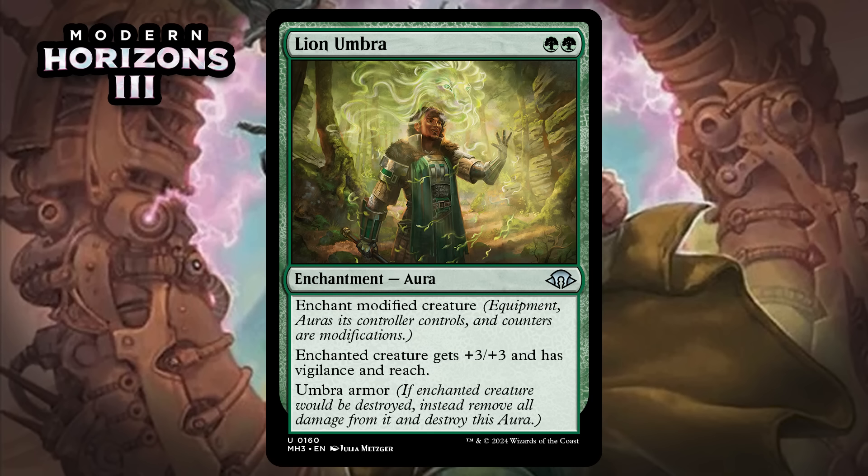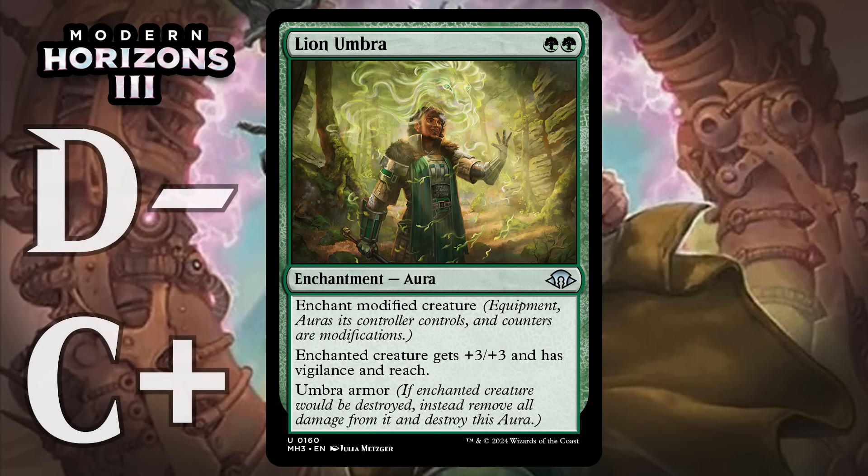Next up, it's Lion Umbra, which for two green mana is an uncommon enchantment aura. It can only enchant a modified creature, and its controller controls how many equipment, auras, or modifications are on it. Enchanted creature gets +3/+3 and has vigilance and reach, and this has Umbra Armor — if the enchanted creature would be destroyed, remove all damage from it and destroy this aura instead. This is kind of a new spin on Daybreak Coronet. Modified creatures are easier to have in this set, but there will still be times you just can't put this on anything, which is a nightmare. When you can put it on something, you make it into a huge threat that's protected from removal. It probably needs a build-around grade: if you're not going hard on counters, it's probably a D-; if you've gotten there, it's probably a C+.